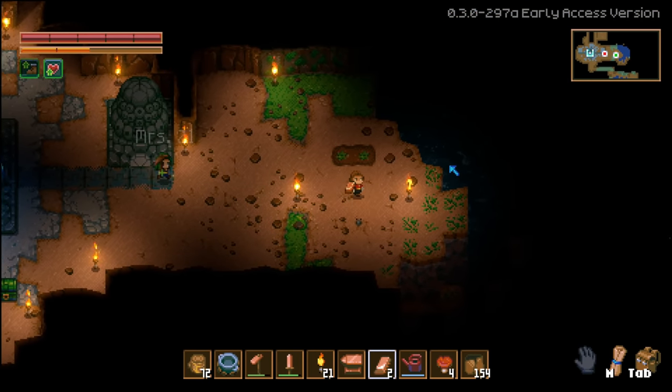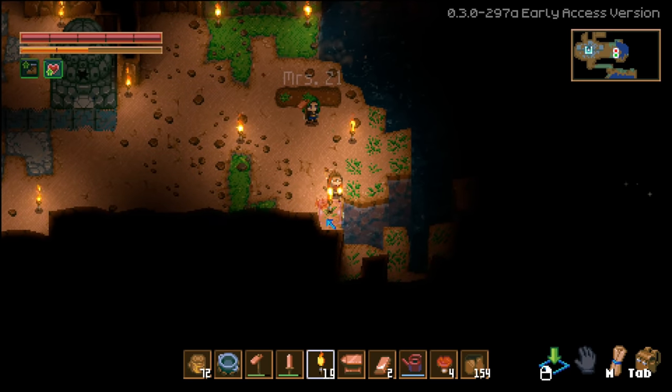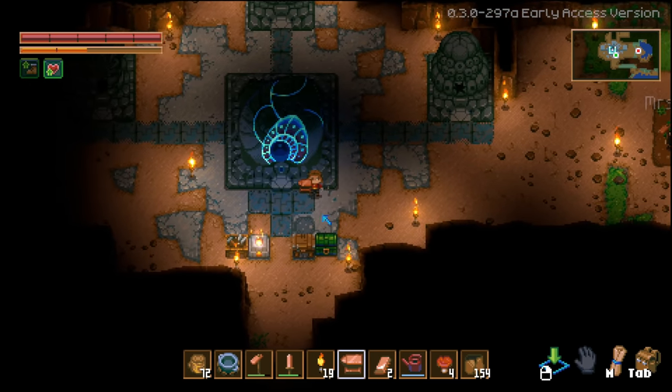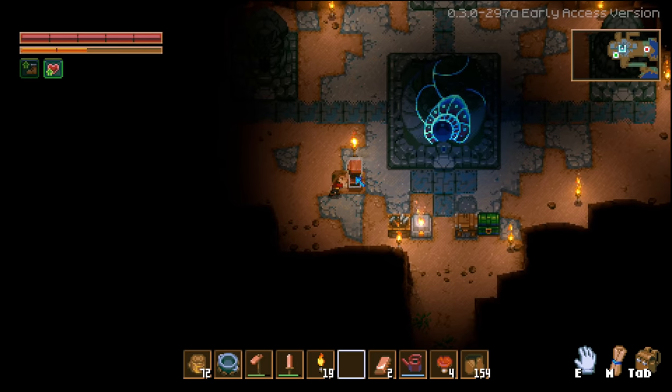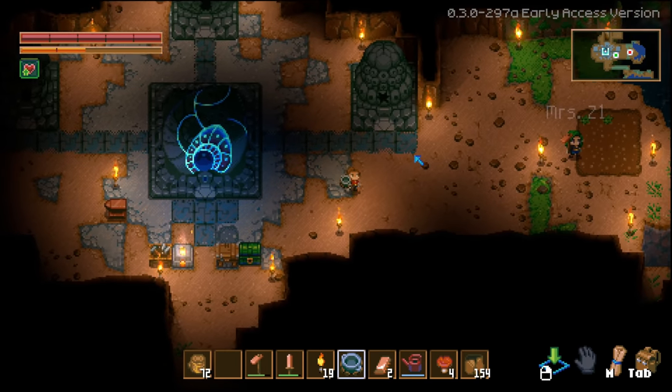I put the farming area over here because it's right next to water. I planted those right there. Did you water them? No I did not. Well I have a watering can. I'm gonna put the cooking pot over here by the food.